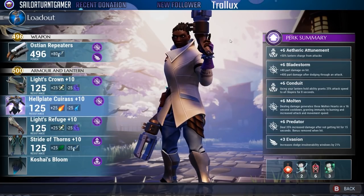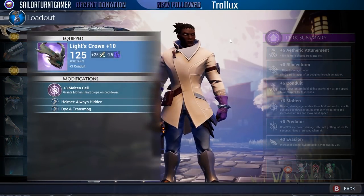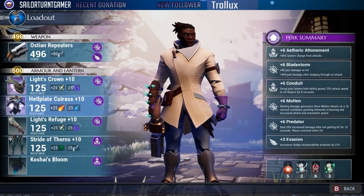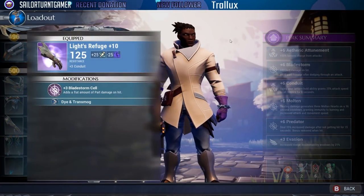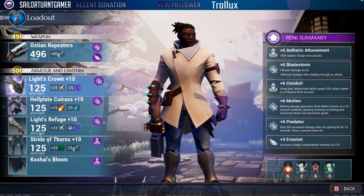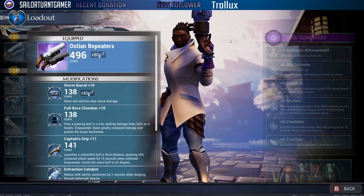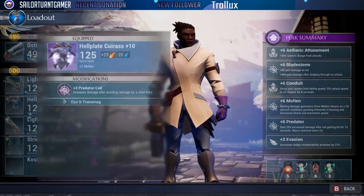Rezikiri's Light Crown is where one of our molten perks comes from along with conduit. Rezikiri is one of the later in-game behemoths and the hunt is pretty fun. The Rezikiri gloves are also where the second conduit comes from, giving us max conduit. We chose blade storm on those gloves to pair with the blade storm on our repeaters, and evasion as well.